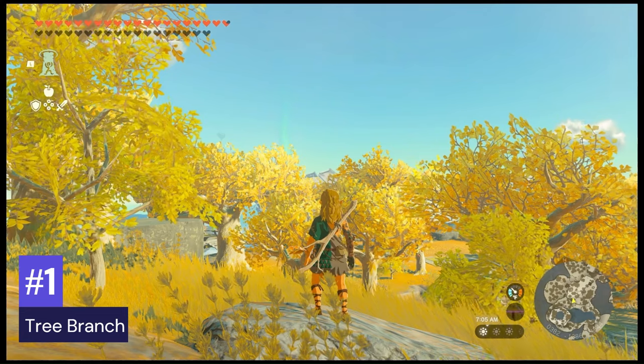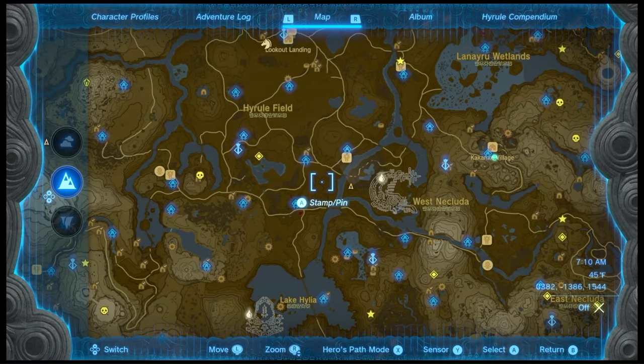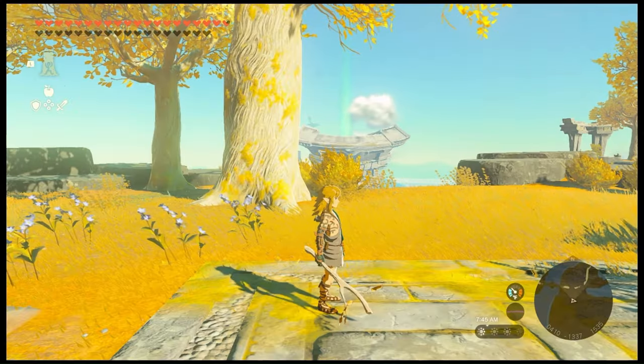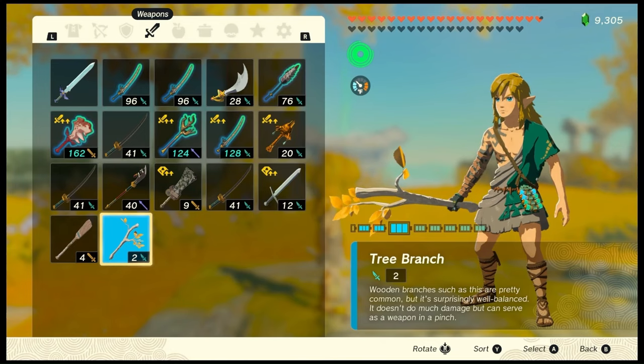Number 1: Tree Branch. These are super common and can be found anywhere where there are a lot of trees. Unfortunately, they are not very good for combat. With only a base damage of 2 and a durability of 4, this is the worst weapon in the game.